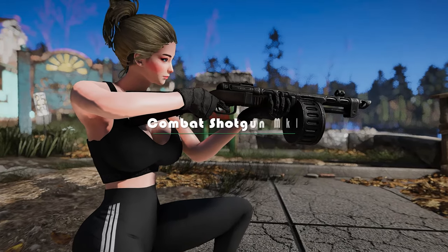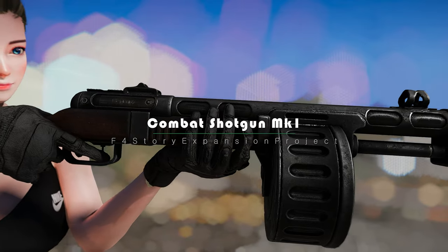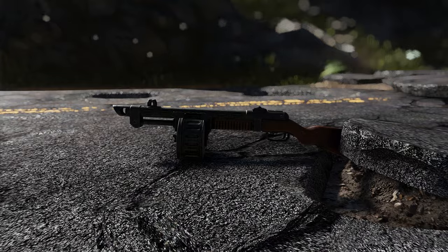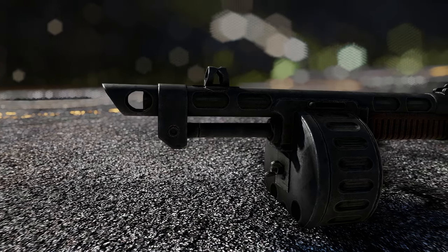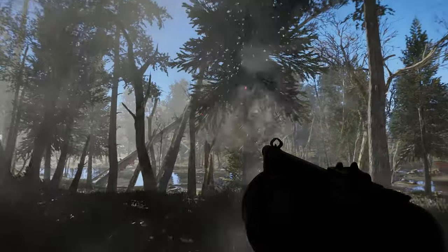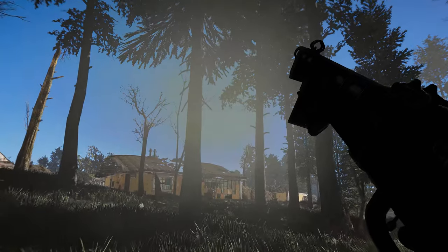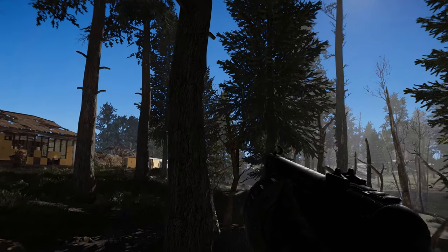If you're a fan of the classic Fallout 3 combat shotgun, then this mod is right up your alley. The Combat Shotgun MK1 is a new lore-friendly take on the classic design, with a range of attachments and brand new custom animations. One of the coolest things about this mod is the attention to detail — it really looks and feels like it belongs in the Fallout universe. This weapon packs a serious punch and is perfect for taking on even the toughest enemies in the wasteland. With attachments including a suppressor, a short barrel, and a reflex sight, you can customize it to your heart's content and make it the perfect weapon for your playstyle.